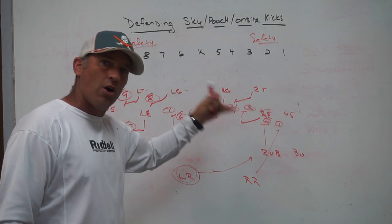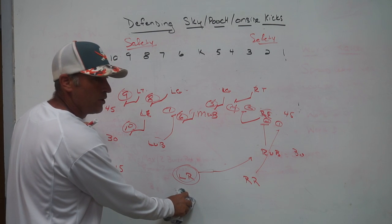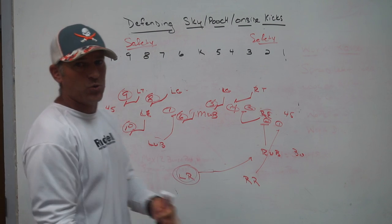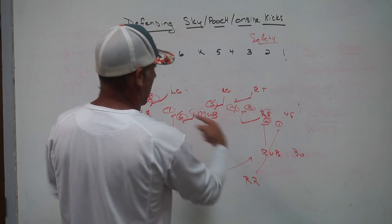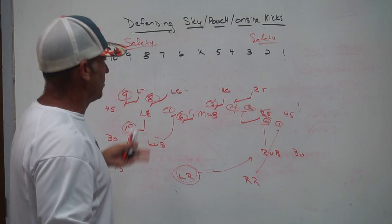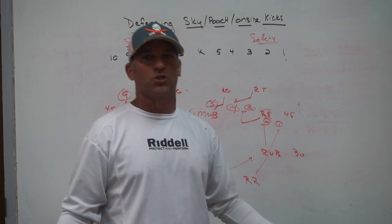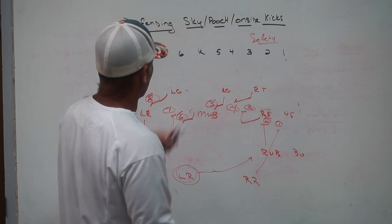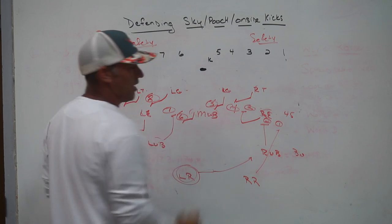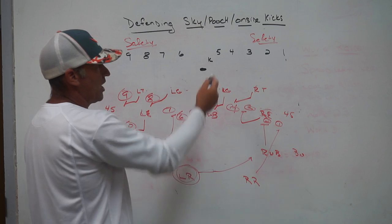If you have a kicker who consistently kicks toward the goal line or the 5, and you don't see a lot of skies or surprise onsides, those are the weeks where you'll set up different returns — walls, wedges, cross blocking, ambush type returns. When you see a team whose kicker won't even take a three-step approach, and the ball is sitting right there with a two to three step approach, you know you're going to get skies and pooches and you've got to defend onside kicks — he can't kick it any deeper than the 15 or 20.